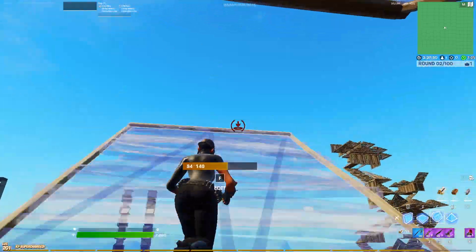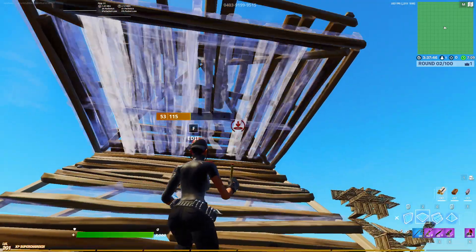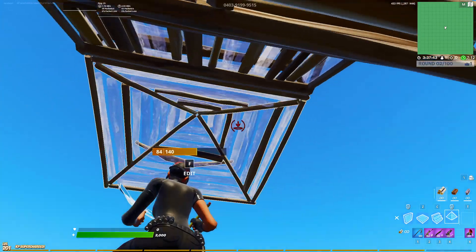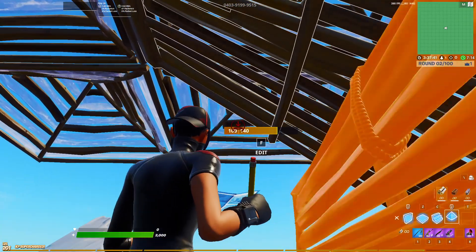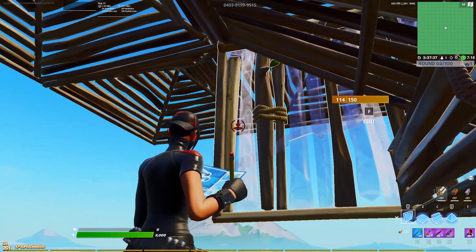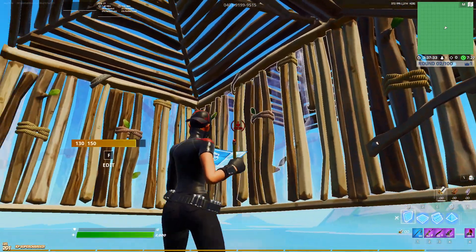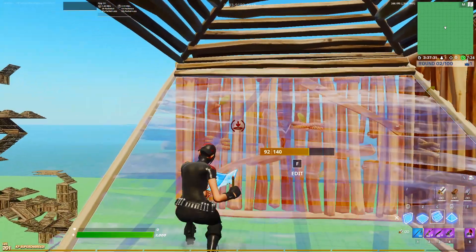So again, I'm going to keep going slow here. Cone, floor, edit the floor, edit the cone, look up, 180-degree turn. And then from here, you don't have to stop building — all you're doing is switching to walls and you're turning. At this point you're already jumping. Crosshair on the wall, land on the ramp.